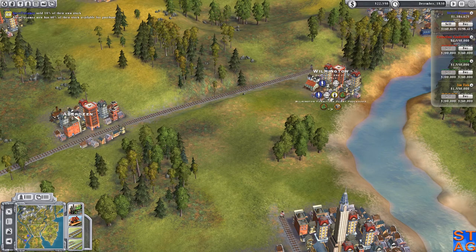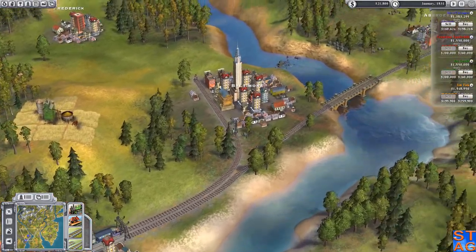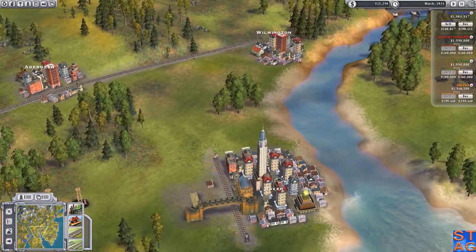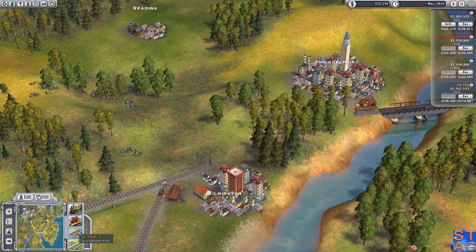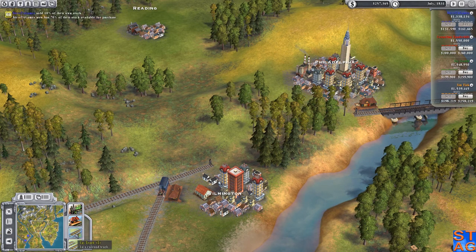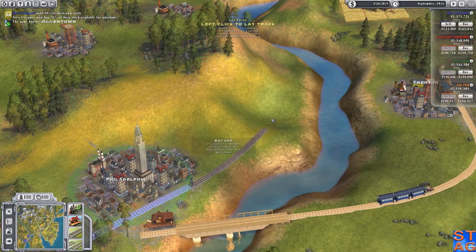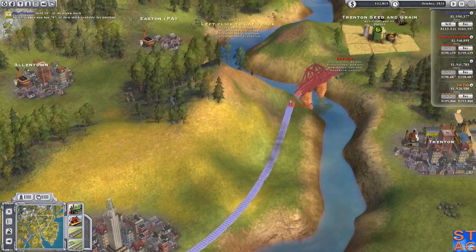Now I've connected Aberdeen and Wilmington. These I could hook up to run to DC, but this line I'm creating is going to be a high-speed rail line. There's Jim Fisk - wait, Vanderbilt is down here. Fisk is already connected to Philly. That's fine - he went right up to the line. I have where I want to go, and it's nowhere near where you're going right now. I know exactly where I want to build everything - I've played this game for many, many years.